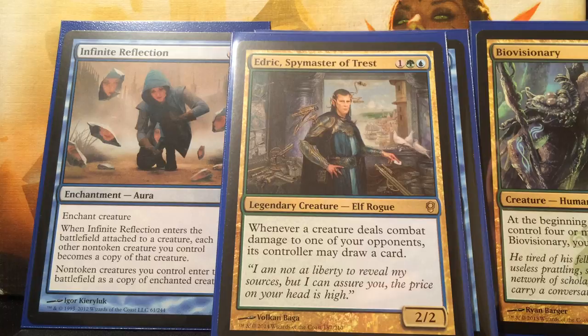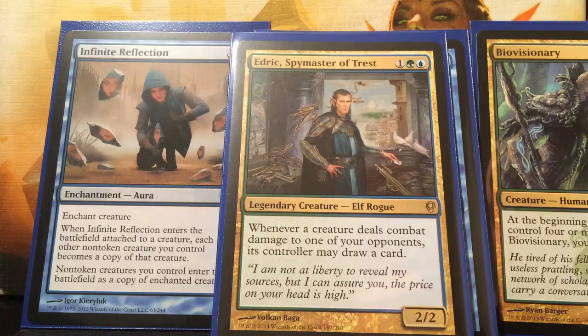So yeah guys, that is my Edric, Spymaster of Trest Dollar General deck. If you guys are interested in drawing a ton of cards, playing little weenie creatures while people look at you like you're crazy for playing a bunch of 1/1s, you should give this deck a try. It's extremely cheap - on TCG you can buy the deck for around twenty bucks, and on Card Hoarder online I believe it's like ten dollars. You guys can check that out along with the deck list link in the description below, which will take you to tappedout.net. Let me know what you guys think of the Dollar General theme and this deck. I'm already getting a bunch of buddies into it. Take it easy guys.